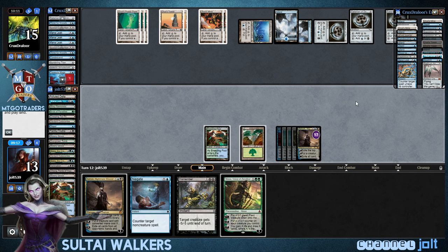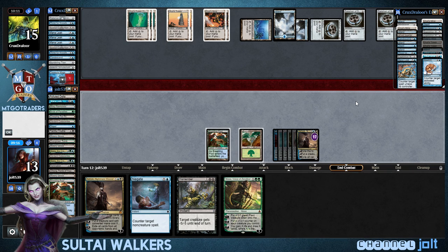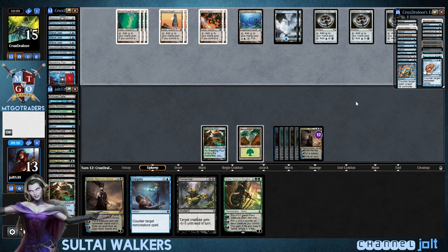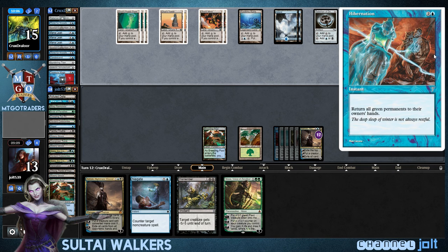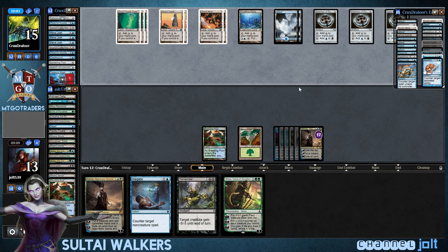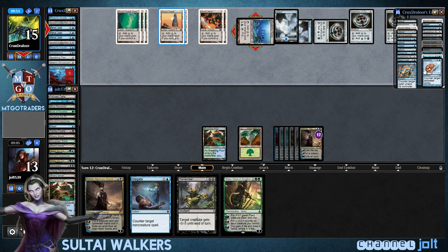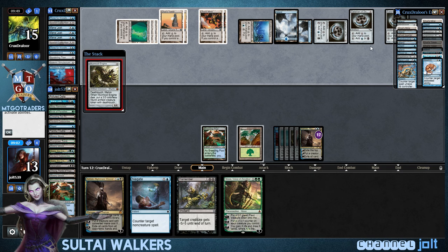So let's go ahead and exile the top cards of his library. We hit Platinum Angel on that one. Right now we're just going to leave up Negate. Oh, he's got Squelch in there too. Hibernation — that's good to know about. Let's see what he puts on top. Talisman of Dominance. He gets into Worm Coil Engine.